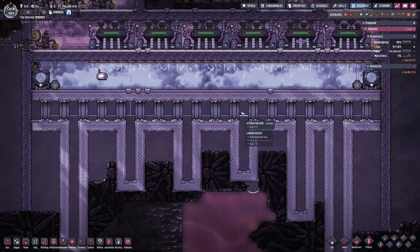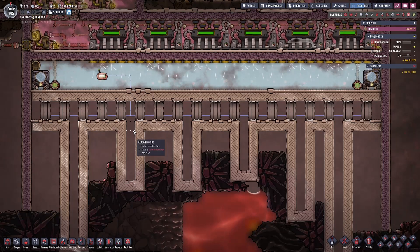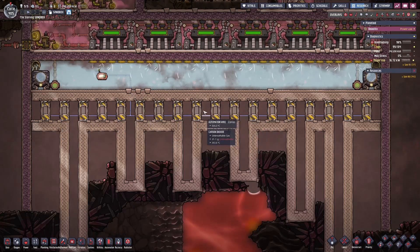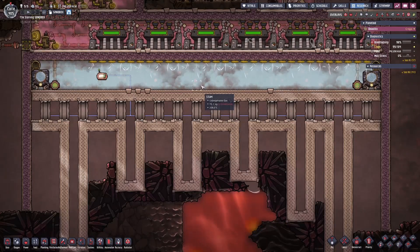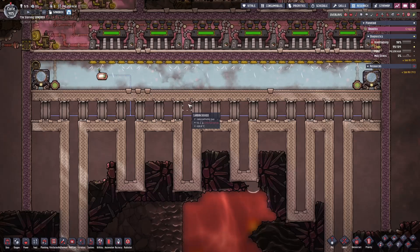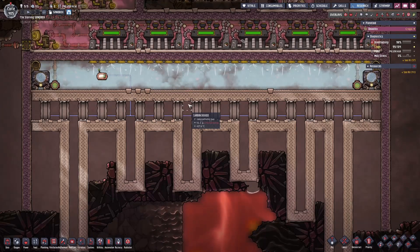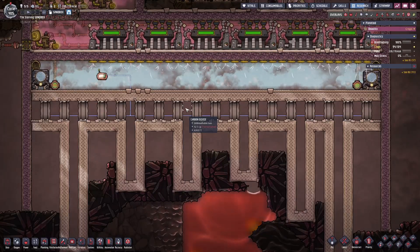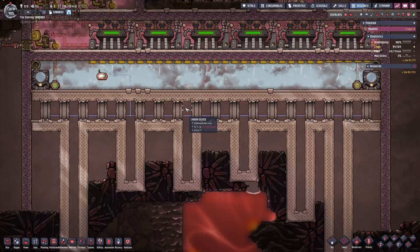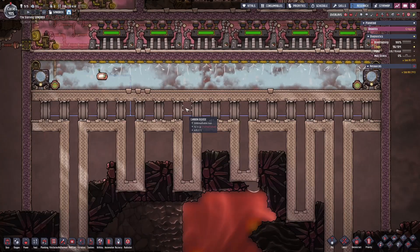This separate chamber where we have the mechanized airlocks currently has carbon dioxide heated up to extreme temperatures — over 500 degrees Celsius in this case. If this area were completely vacuumed out, the mechanized airlocks would be operating much more in order to keep the steam room at a constant temperature. Because we don't have a vacuum, the carbon dioxide is helping to transfer some of that heat over to the metal tiles, which helps heat the steam room. In the second power plant that we build, we're going to vacuum it out completely so we can compare how the two operate.